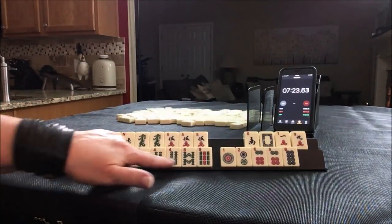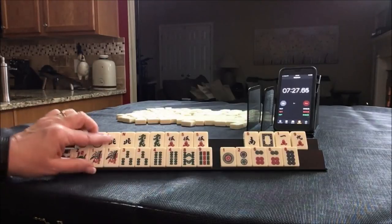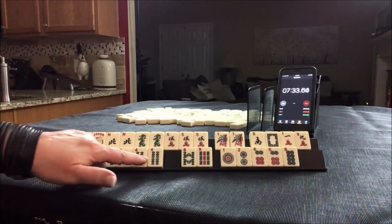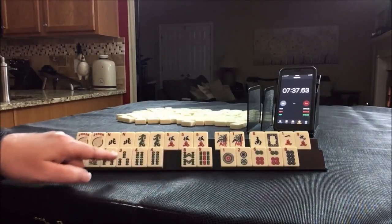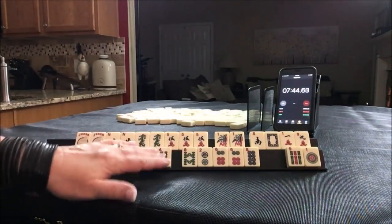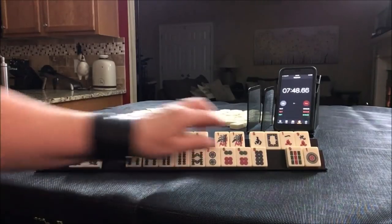Then down here: 3, 4, 1, 3, 4 — this I maybe would hold as joker bait. 3, 4, 3, 4 — let's see: 2, 4, 2, 4, 6, 8. There is some 2, 4, 6, 8 potential here too. 2, 4, 2, 4, 6, 8 pair hand maybe.